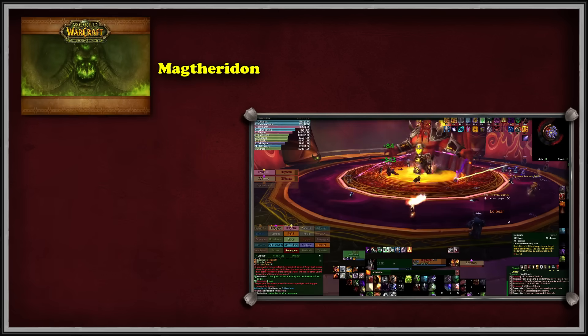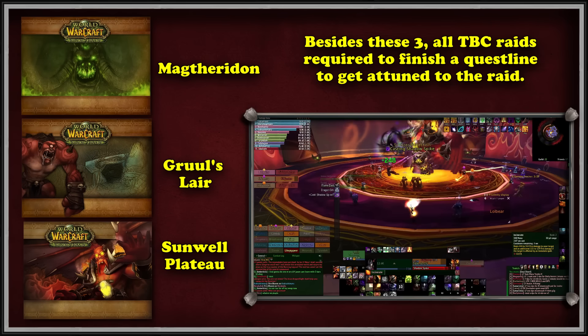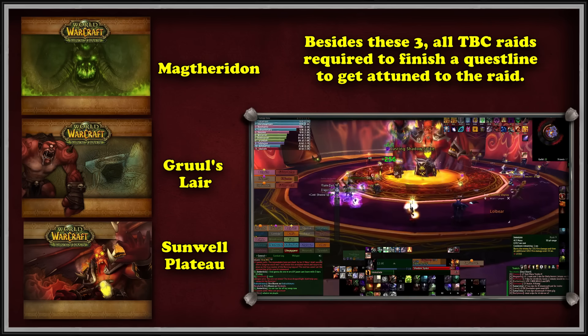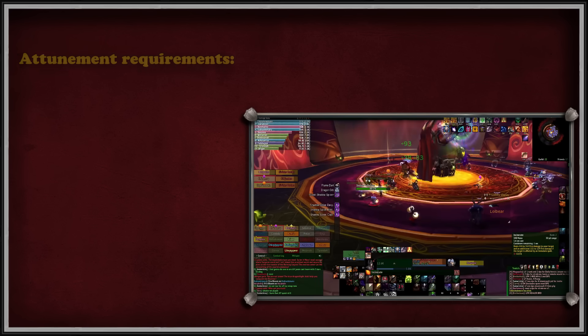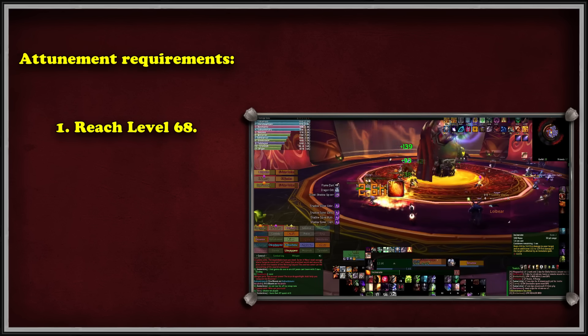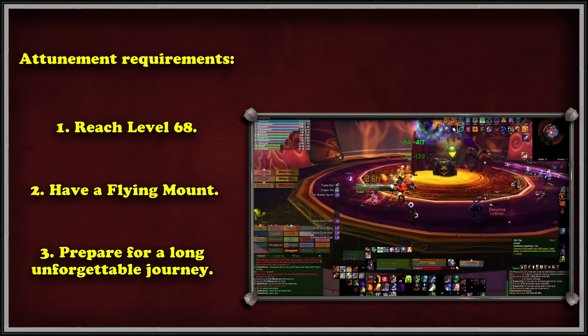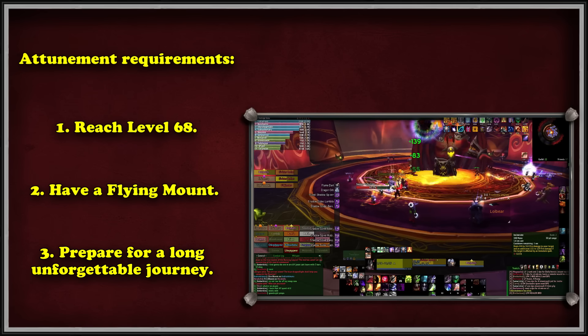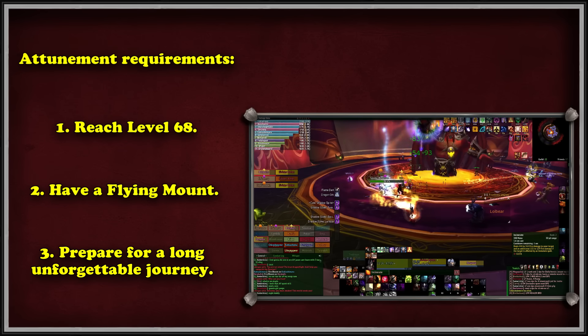Except for Magtheridon's Lair, Gruul's Lair, and the Sunwell Plateau, all the raids of the Burning Crusade require the player to do a quest chain — meaning open-world questing, some grinding, and doing a fair share of heroic dungeons. To start the journey of getting attuned, a player must reach level 68, and to complete certain parts of the process, own a flying mount. These attunements remained necessary to enter the raids up until Patch 2.1.1 in the original release of Phase 3 during Classic Burning Crusade.